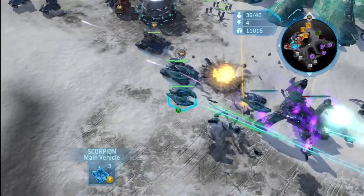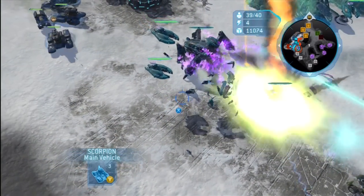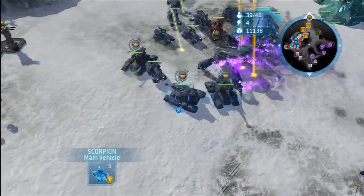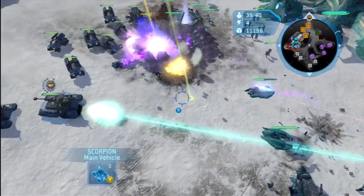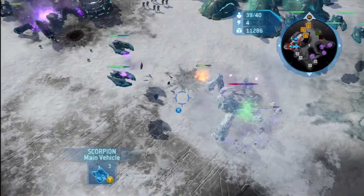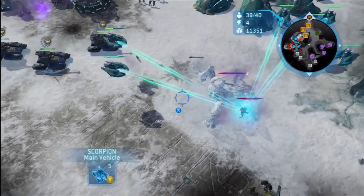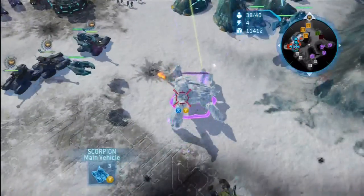Calm Banana gets Super Mac'd. He does a clutch dodge, but here comes the other Super Mac — there is no escape. You cannot escape eight Mac Blasts, Scarab. He gets finished off, and they still have like two Mac Blasts left. There's really no point in even trying to build a Scarab against two Cutters. Or is there? Will Calm Banana build another Scarab? I think he will — he's got the balls.